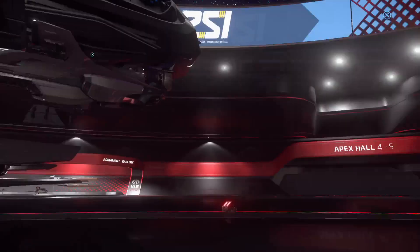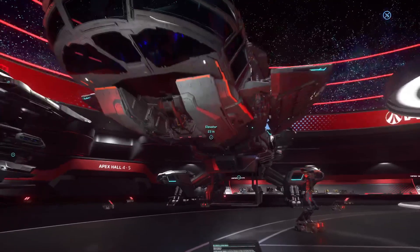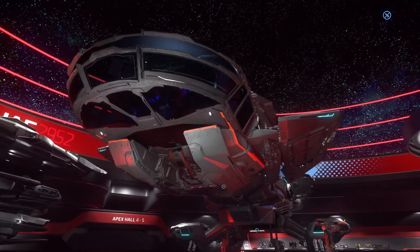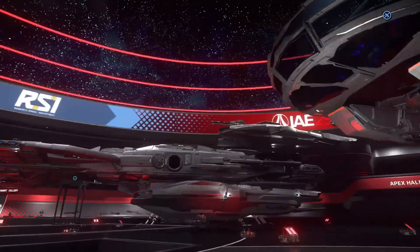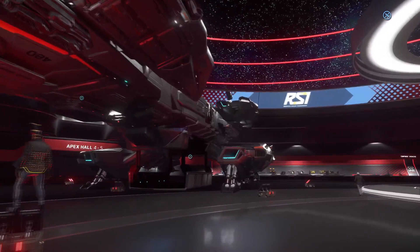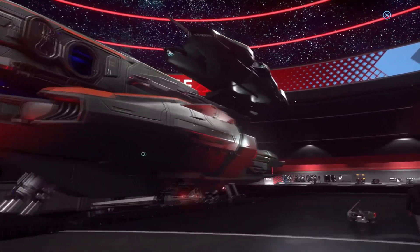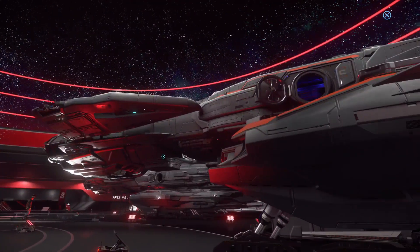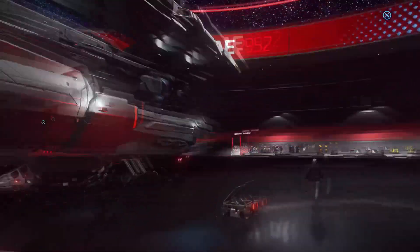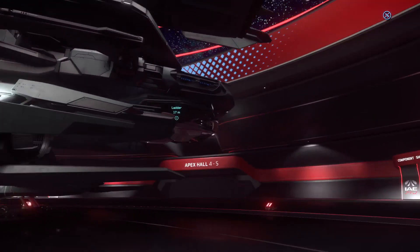You've seen the inside of my Andromeda a hundred times. This is probably the Taurus — or is it the Aquila? The Aquila is the exploration variant; people say they like the windshield better on this one. It's not significantly different from the Andromeda. One of the variants doesn't have turrets — it might be the Taurus. This one has the snub fighter as well.